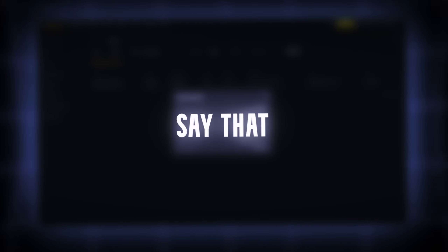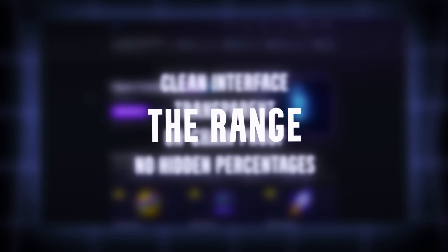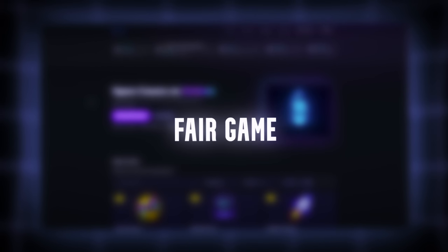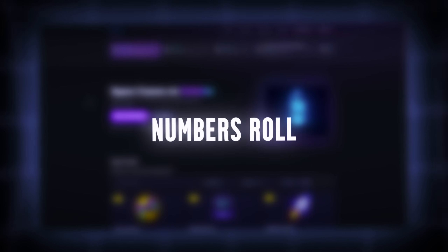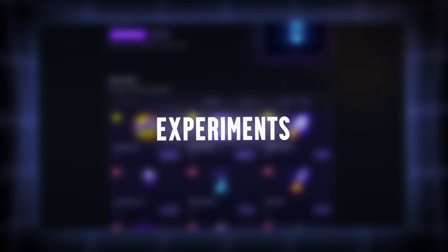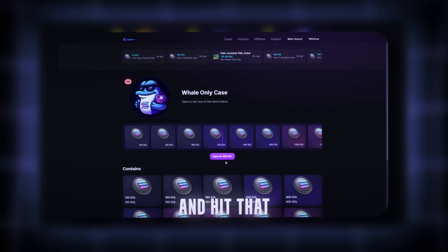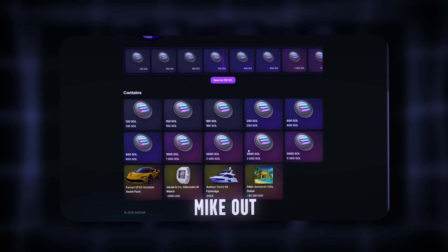I'm impressed, and I don't say that often. Final thoughts: listen, fam — I expected cap, some visual fluff, maybe a back-end rug system. But this? Clean interface, transparent drops, on-chain proof, no hidden percentages. You see the range, you choose your level, you either pull it or you don't — but it's fair game. Do I recommend it to everyone? Hell no. This is for explorers who love the unknown, who love watching numbers roll and know how this space works. But if you've got a few Sol and you're curious, this platform might genuinely surprise you. Drop a comment — what should I test next? Should I go deep and hit that 250 Sol whale drop? Let me know. Mike out. Solana season. No ads, no shills, just raw drops.